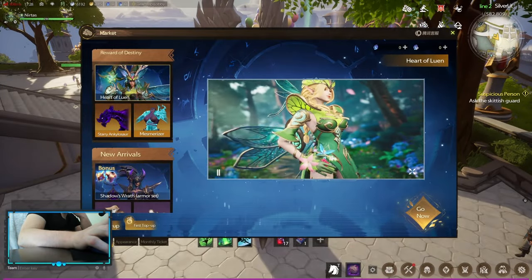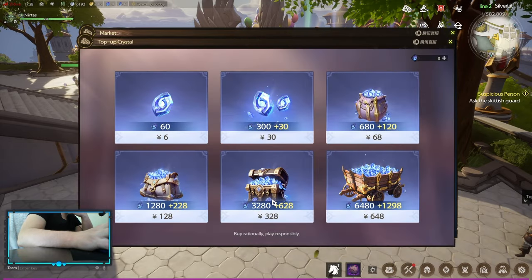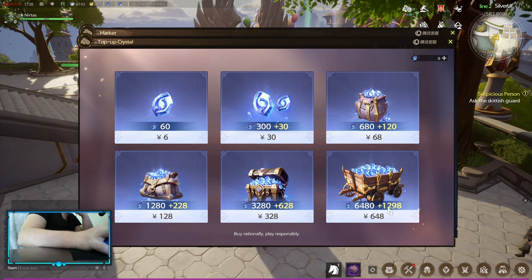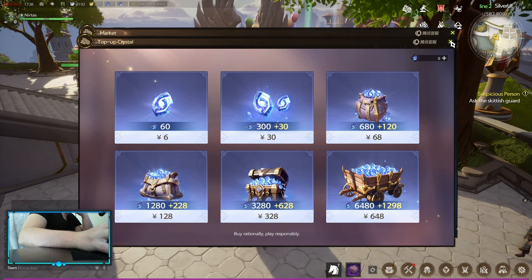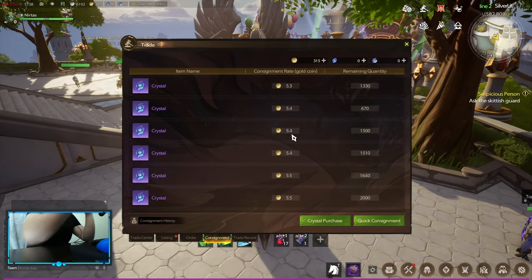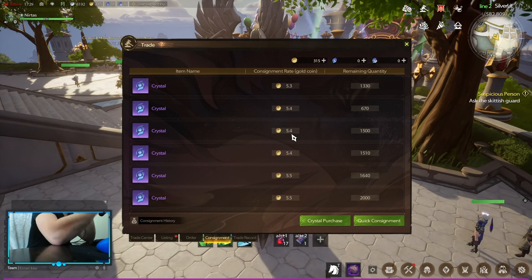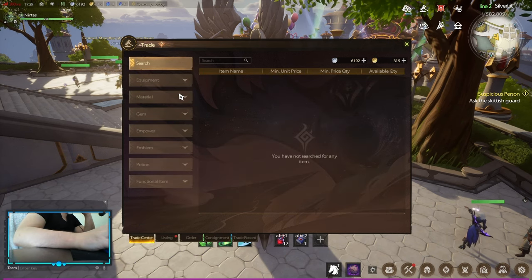Let's talk about pay to win. It all starts with crystals, which you can top up — the biggest pack costs around 85 euros. With those crystals you can sell them on the market to make gold, and with that gold you open up the auction house to buy a lot of stuff.